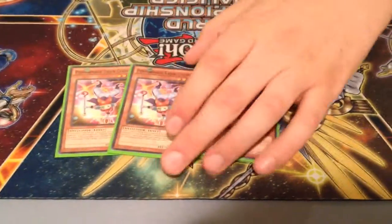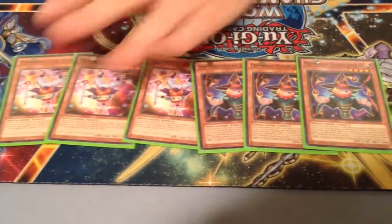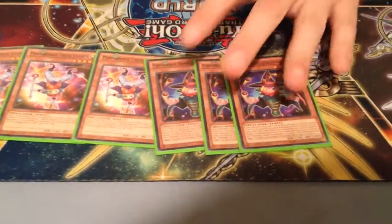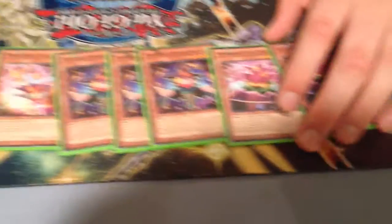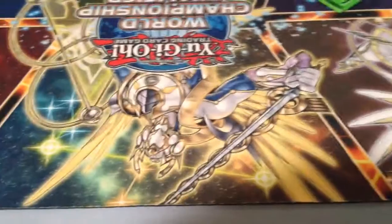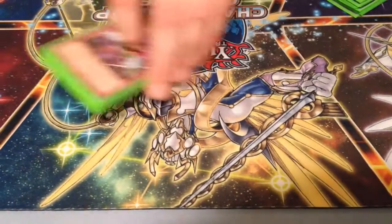Here is the interesting part that makes it not just some other normal Chaos Dragon deck. I played three of the best one, three Damage Jugglers — I consider him the second best one — and then only two of that one. I wish he was a Dark, I really do. But this engine made you able to special summon Rank 4s and just spam them out. You had a response? Okay, I'll just make another Rank 4. You had a response to that? Okay, I'll just make another Rank 4. It's pretty ridiculous. Straight out of Rank 4.